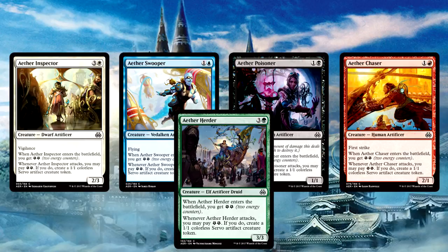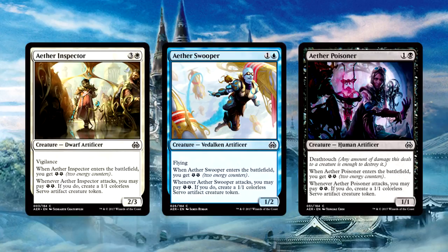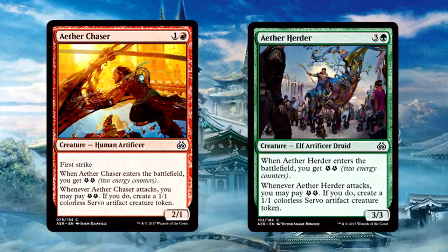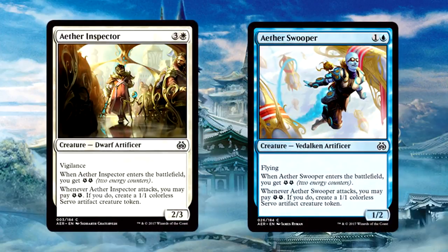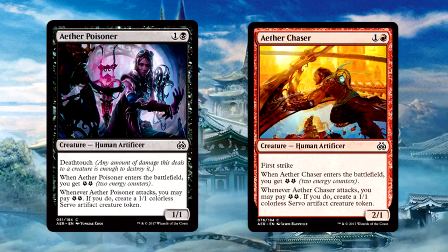We'll begin quickly with a cycle of commons: Aether Inspector, Swooper, Poisoner, Chaser, and Herder. They all have varying powers and toughnesses based on their colors. They all enter the battlefield with 2 energy, and when they attack you may pay 2 energy to create a 1/1 servo token. The White Inspector has Vigilance, the Blue Swooper has Flying, the Black Poisoner has Deathtouch, the Red Chaser has First Strike, and the Green Herder is a 3/3 with nothing — probably because they hate putting Trample on cards apparently. All solid plays for limited. The Poisoner and Chaser have me particularly excited.